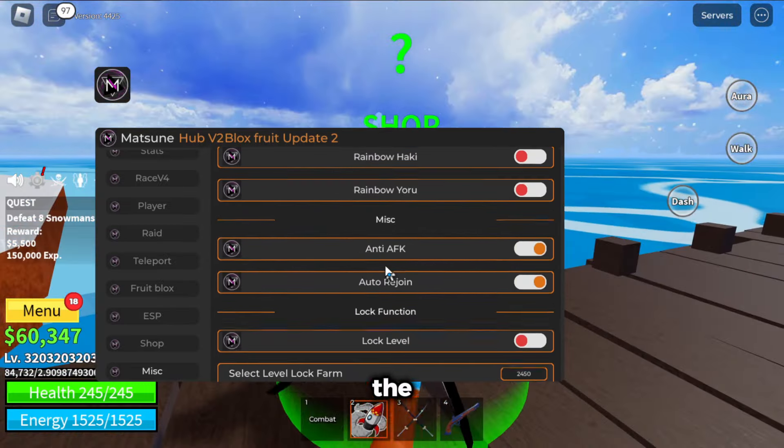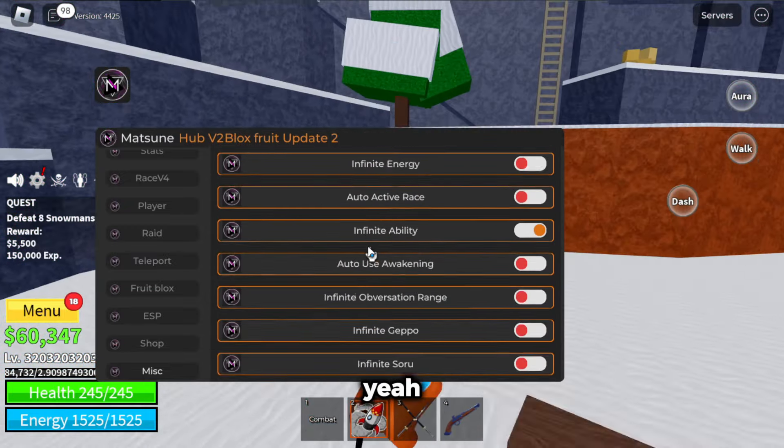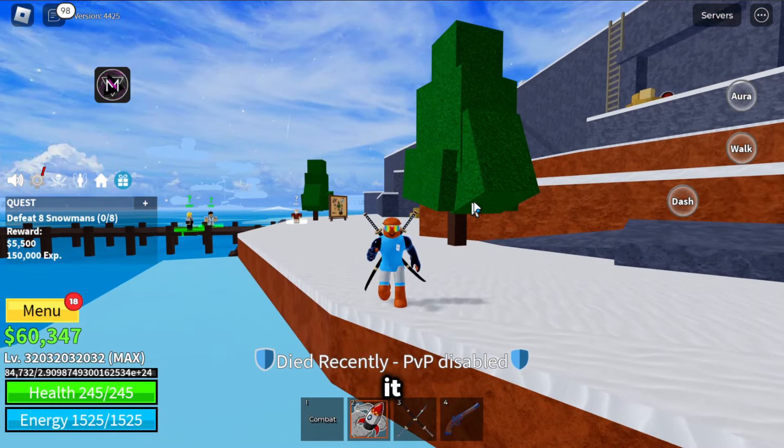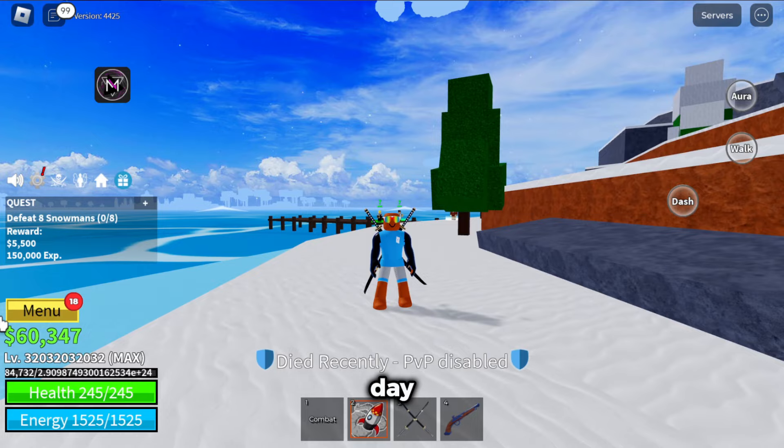Devil shot menu is going to open up any of the menus if you haven't unlocked them. The script has so many features. The link for this is going to be in the description. I hope you guys enjoy it. Have a good day, see ya.